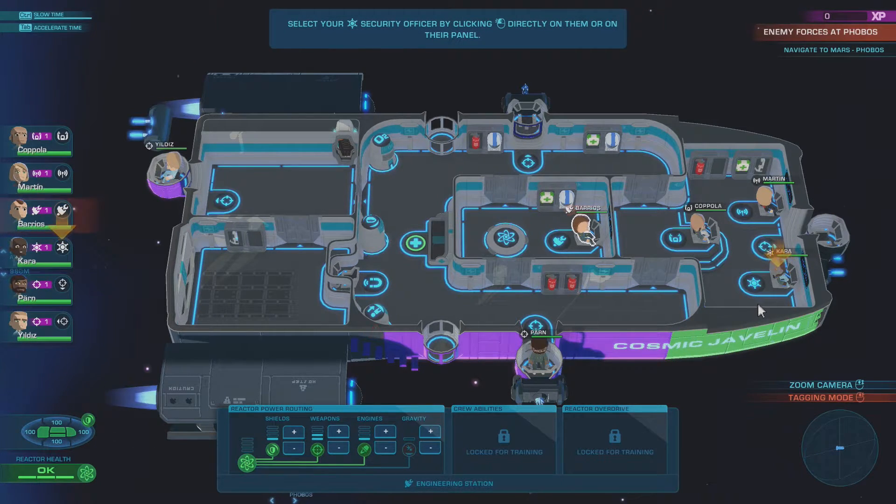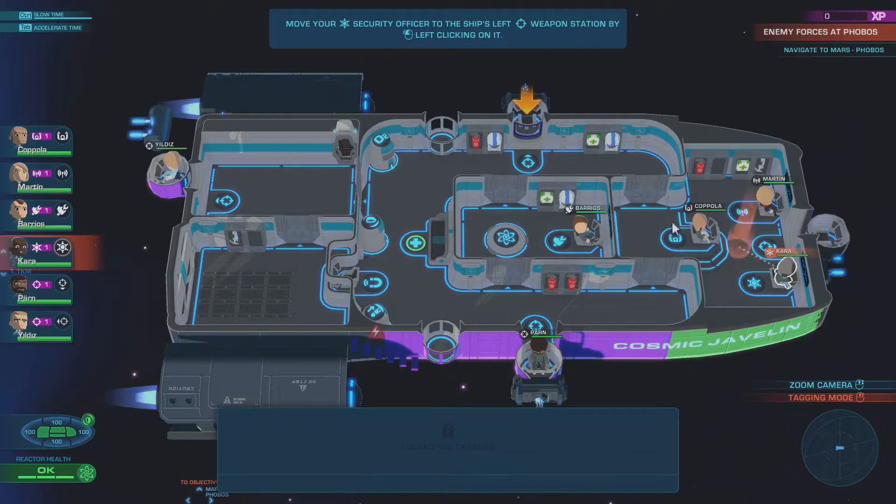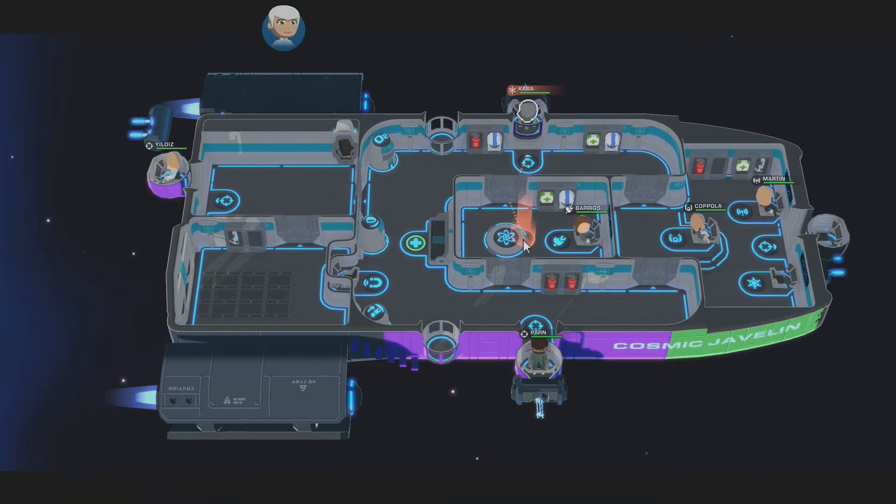Select your security officer. Move your security officer here. Notice how your security officer has difficulty moving around the ship with the gravity generator unpowered — floating around. Makes sense.